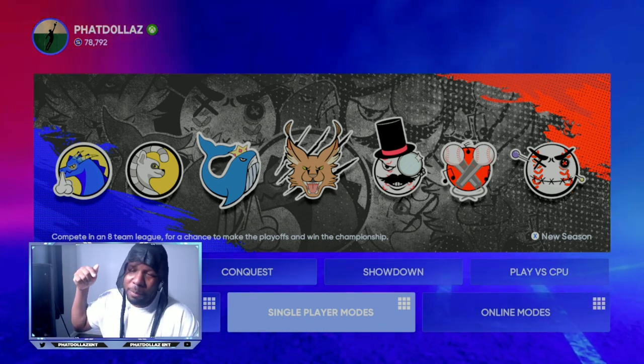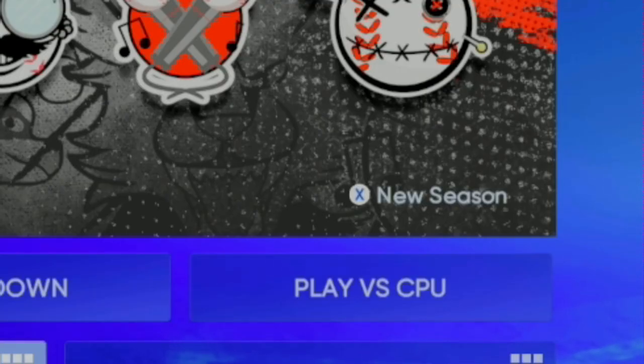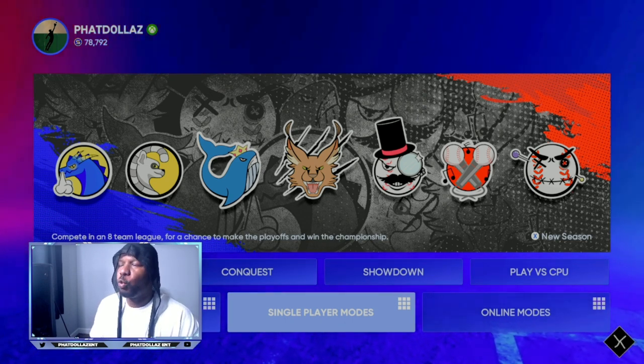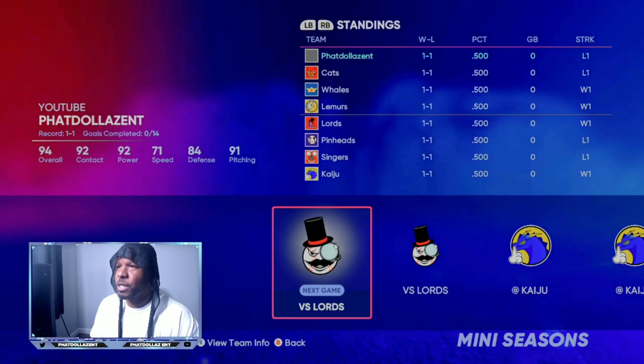If you have any questions, let me know in the comment section. To get your many seasons to work, if you're having any trouble, all you want to do is push X or square depending on your console and start a new season. Then power down your game and turn it back on. There might be some kind of error that pops up, but just go ahead and it will eventually let you in. Once you are in many seasons with your team, you always want to try to be the home team and try to get 10 runs — that's where the created stadiums come in.